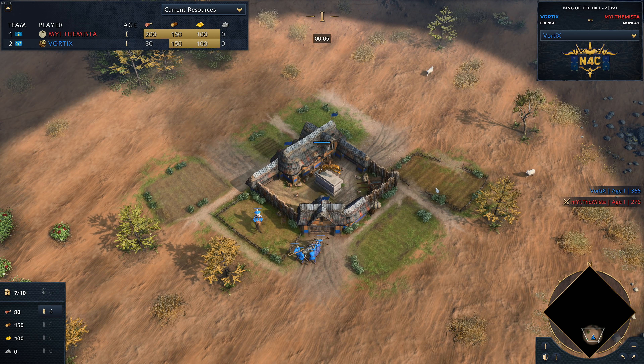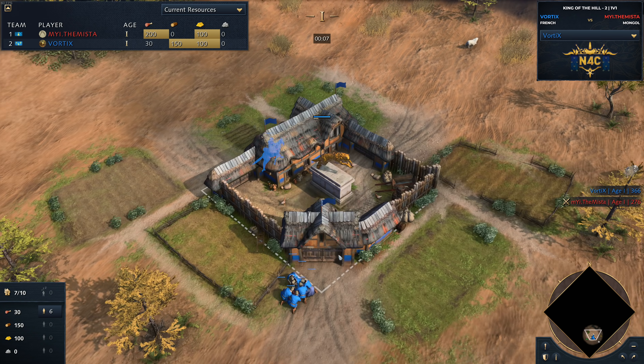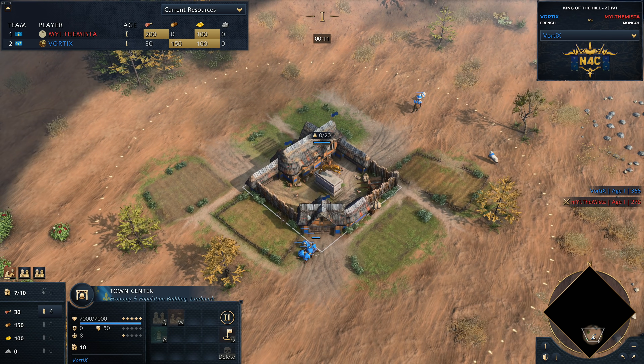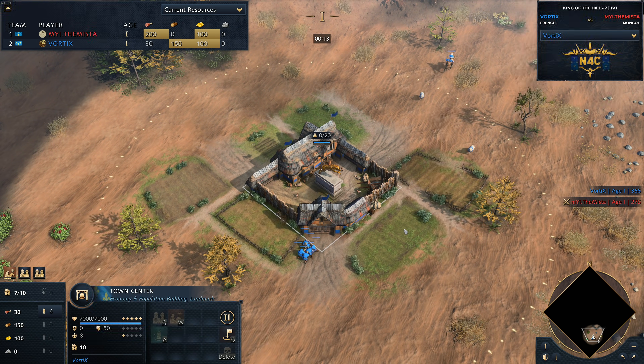G'day fellas and welcome to a Castered Game. Spawning in on the south side of the map, we've got Vortex, who is playing as the French, opening us up with a little bit of an early scout build order.